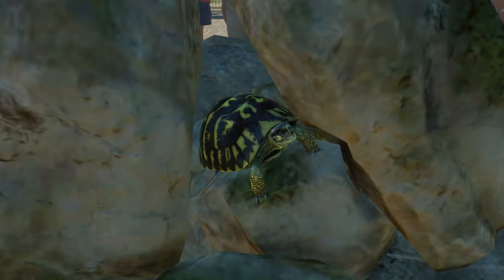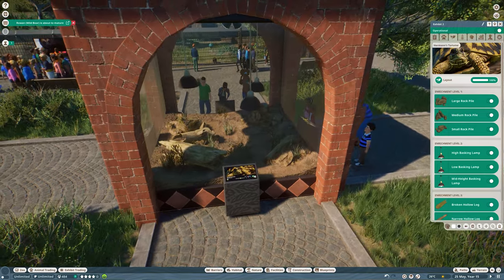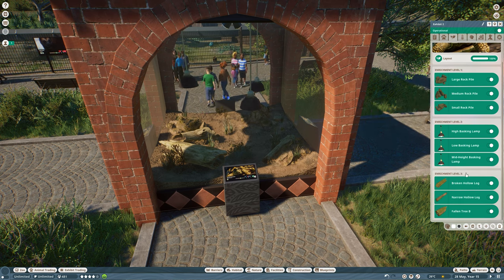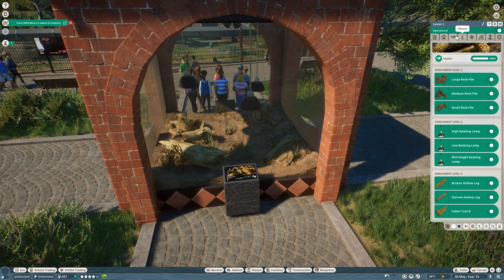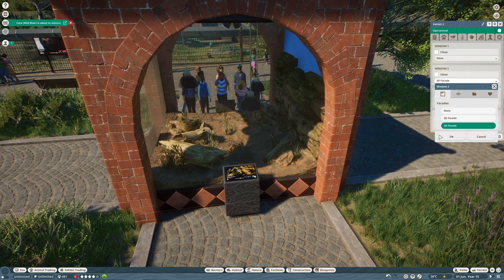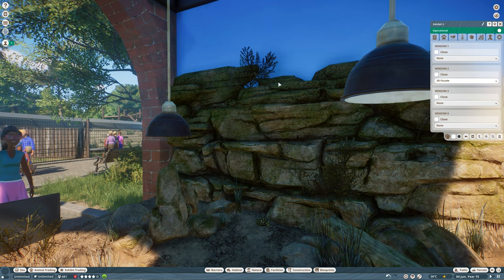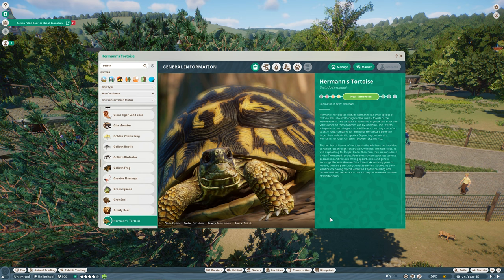Here is the new grasslands exhibit. As you can see, we can add rock piles and lamps, and we can add those rocks in there as well. We can also add 3D walls, which are also new — they are somewhat similar to the ones we had for the desert exhibit, but more mossy and green, and they look very, very good.